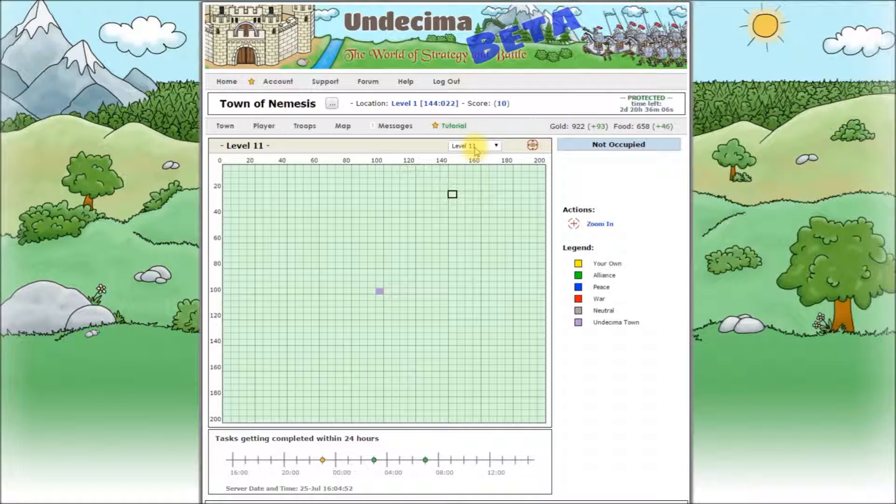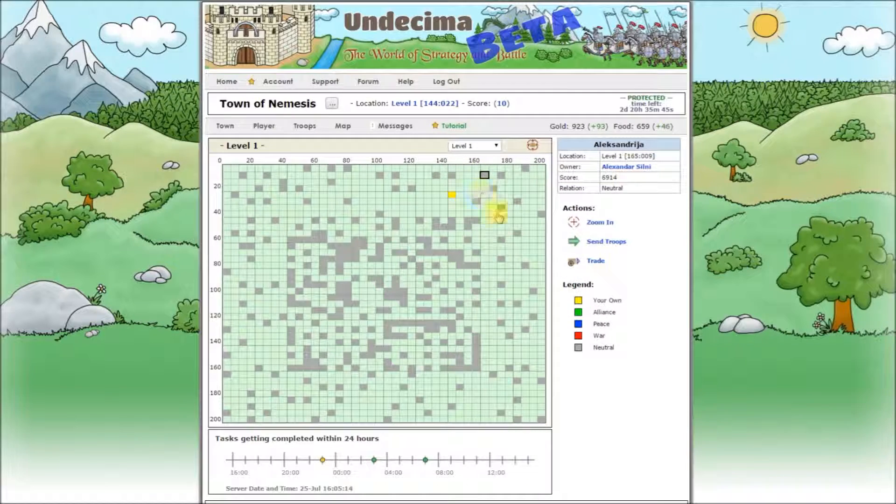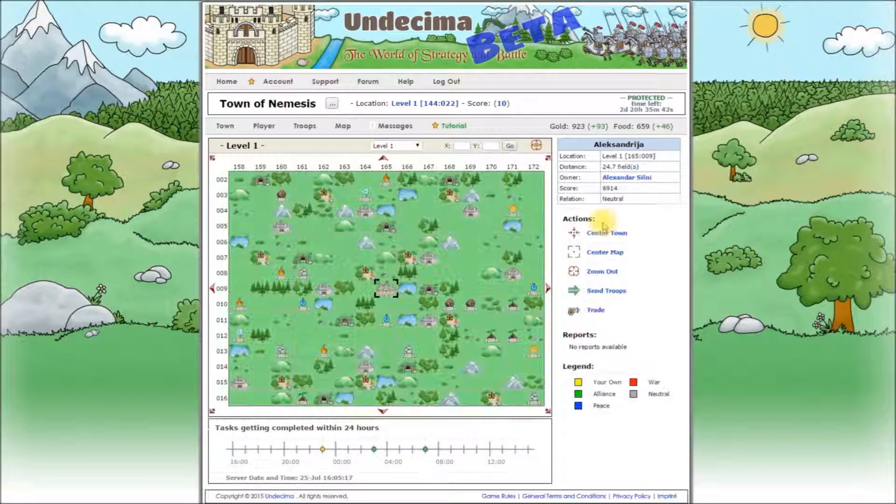That's our Undecima town. Your town is yellow or golden, and as we just started to play, all other players are neutral to us. Again, you can hover over any cell, click it if you want to select it, and zoom in to inspect it on the local map. Let's collect our reward and move on to the next step.